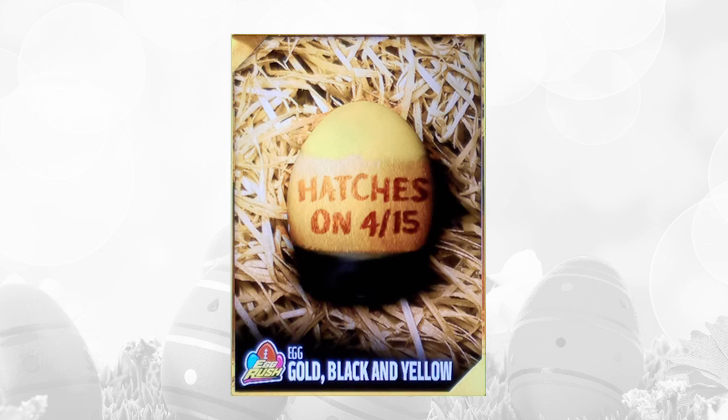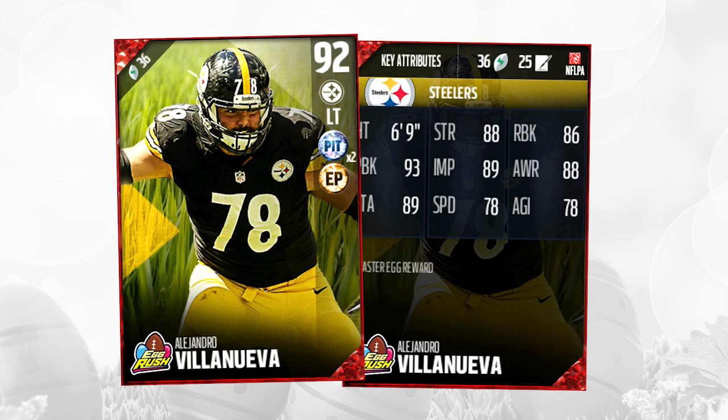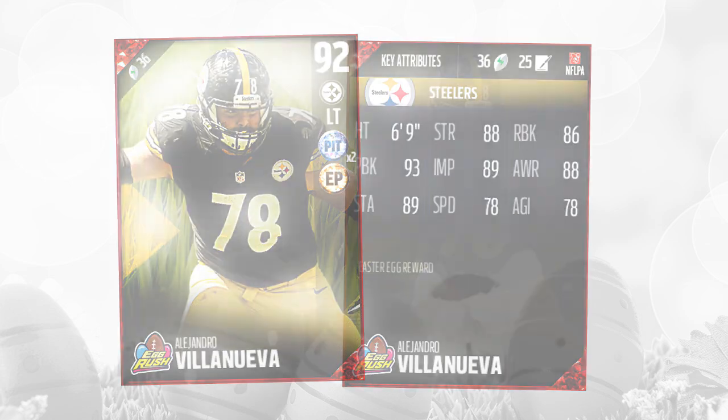Next one here, the gold, black, and yellow one — same as all the others, opened today, 415 — and we really didn't have any idea what was going to be inside. A lot of people guessed it might be a Steelers player, and it indeed was: Alejandro Villanueva, the left tackle for the Pittsburgh Steelers. Big dude, 6'9". He has 86 run block and 93 pass block, so solid attributes, but not an amazing player unfortunately.